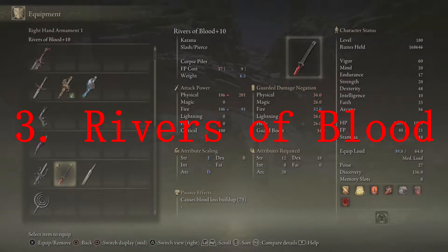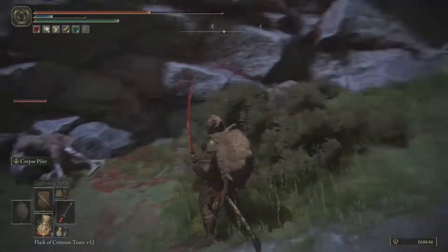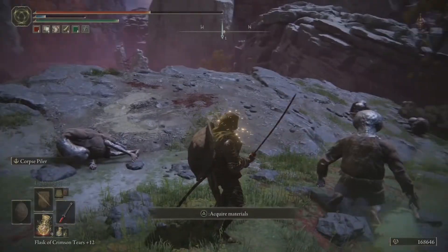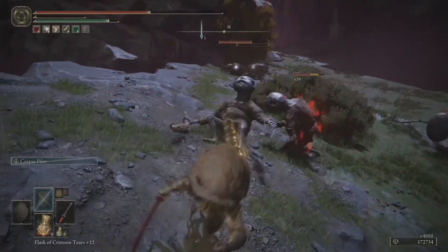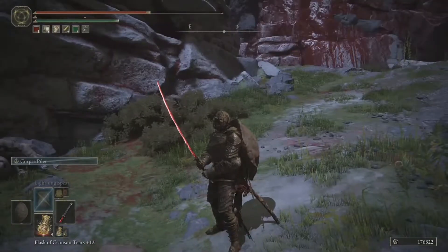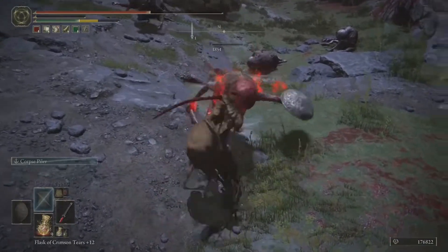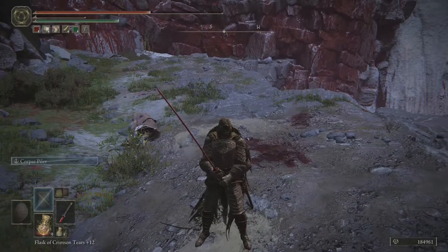Number three is Rivers of Blood. If you're struggling with Malenia, I'd recommend this weapon — the Corpse Piler Ash of War will decimate her first phase. It can even go through enemy shields. The only downside is you can't get it until the Mountaintops of the Giants, making it a late-game weapon. You also have to beat the Draconic Tree Sentinel guarding the capital to progress there. Katanas in general are great, but this is one of my favorites.